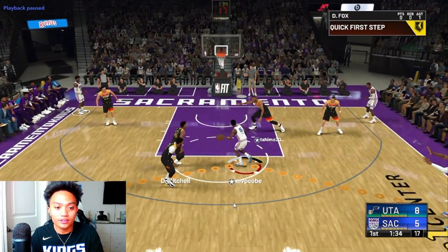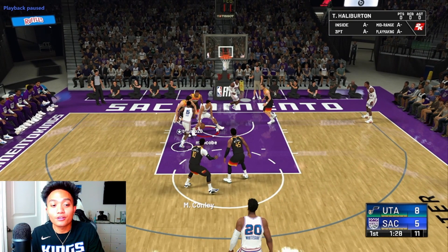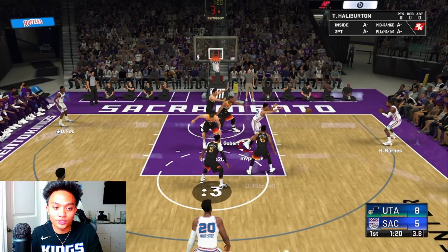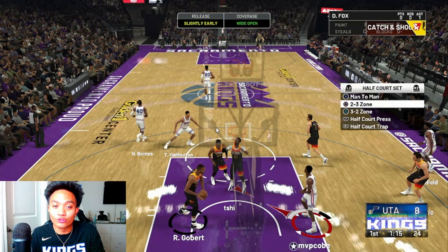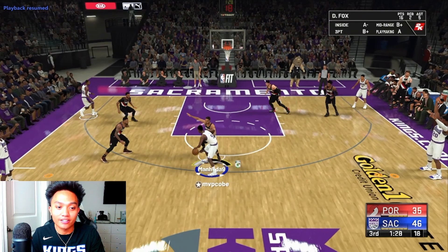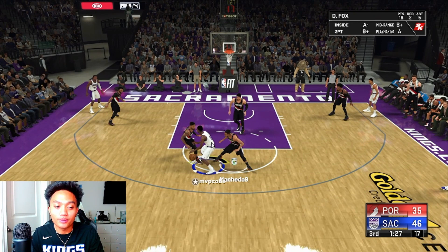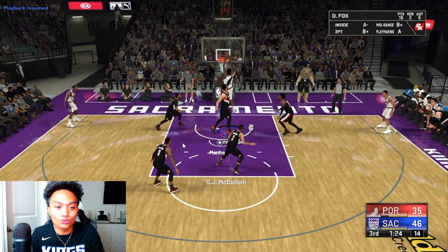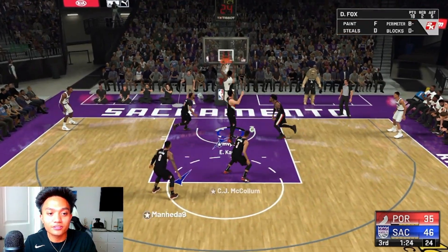Here we go again — we attack that free throw line area, slow down, and try to get a kick-out to Buddy. It might not work the first time, or even the second time. You just keep trying — sit in that paint, collapse the defense, look for that kick-out. Be patient, y'all; eventually it's just going to work. And when the center gets out of position, you can go straight to the rim for an easy two. Stay patient and make your way there — if the center leaves, go straight to the cup.